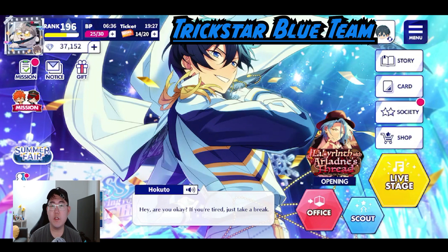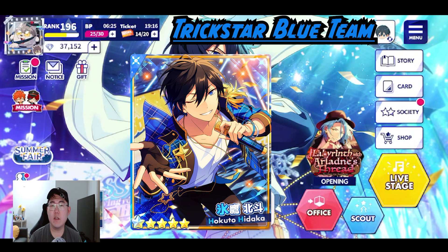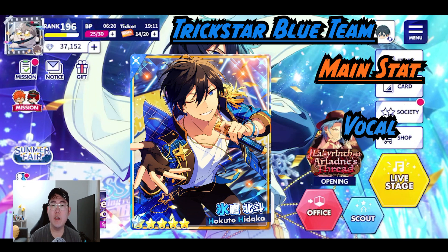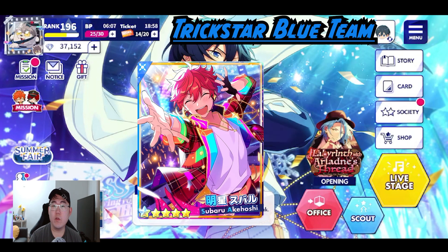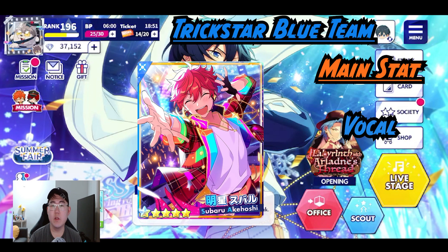Next let's talk about the blue cards. For the Trickstar blue team, Hokuto's blue card will be his initial card. Since that card was added at the beginning of the game it's already in the general pool, and the main stat is vocal. For Subaru's blue card, it's the free card that everyone gets at the beginning of the game, so everyone has access to getting a full max copy of it, and the main stat is also vocal.